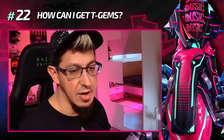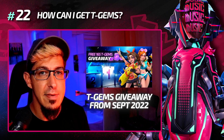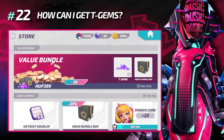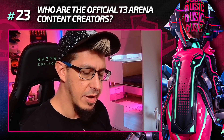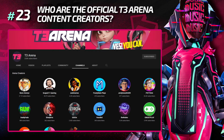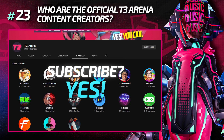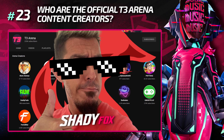How can I get T-Gems? You can get some from the free Battle Pass, and sometimes official creators do giveaways. Otherwise you'll need to purchase T-Gems in the store — I'd recommend going for the value bundles because you can save a lot of money. Who are the official T3 Arena content creators? They are YouTubers and Twitch streamers who help the T3 Arena team make the game more popular. It's absolutely worth subscribing to their channels — please start with mine, thanks.